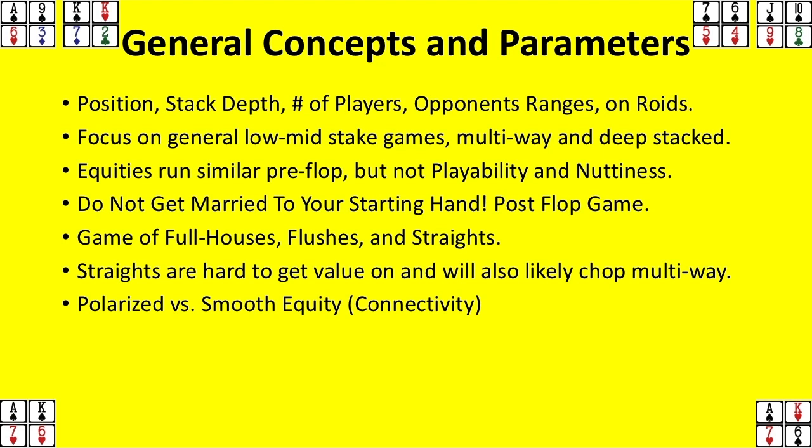Very similar to the king, king, seven, deuce — the seven and deuce are basically unplayable. Again, you need the nuts, so unless it's seven-seven or deuce-deuce, you're not flopping the nuts with that. But when you hit a king, it's almost always going to be top set. You're not home free yet — remember, it's a game of full houses, flushes, and straights. You're probably going to need the board to pair.